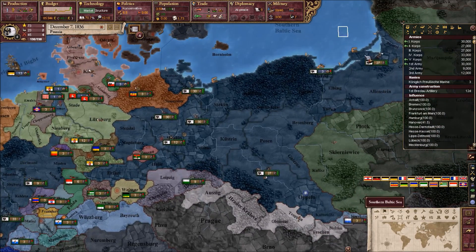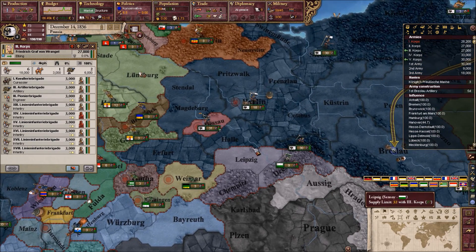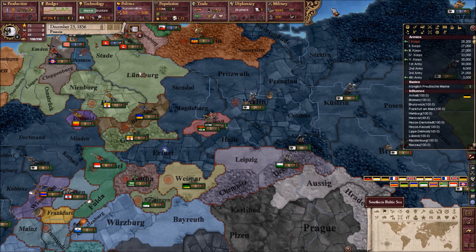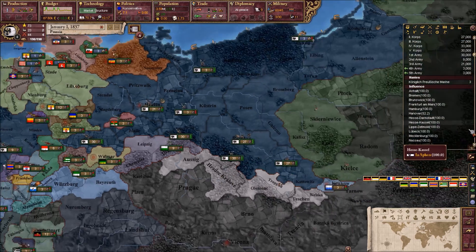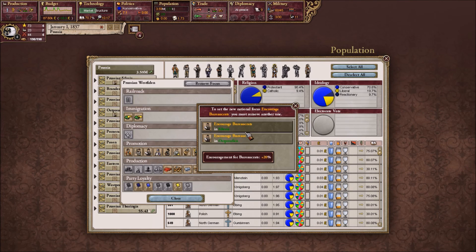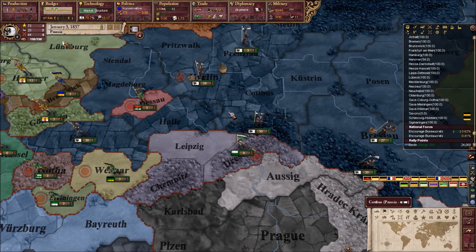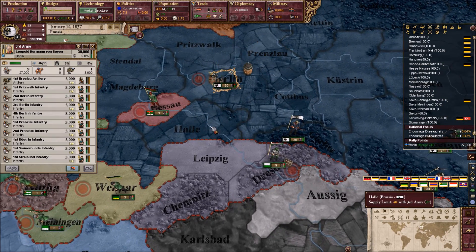Saxony got pissed off at us — alright, that's cool. They're really trying to get in on these people. Prussian Silesia is done, go to Westphalen. Form up ranks, one more — that'll be good enough for me. And here we are: the first major war we have. Who are you allied with? You have Tuscany, Parma, Modena, Wittenberg, Saxony, Bavaria, Baden. We have all these guys, including the UK.